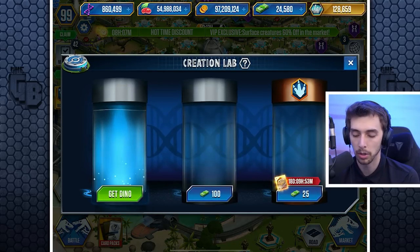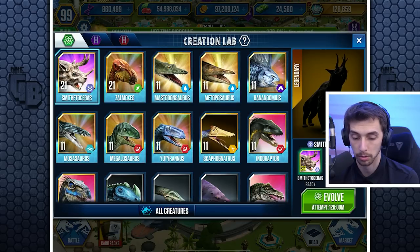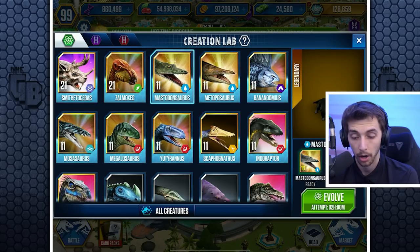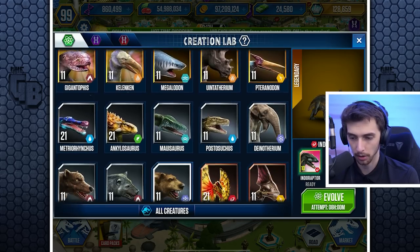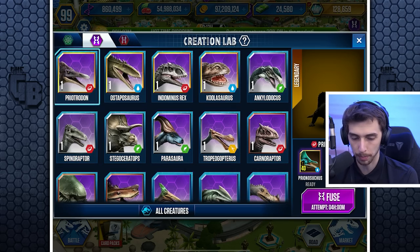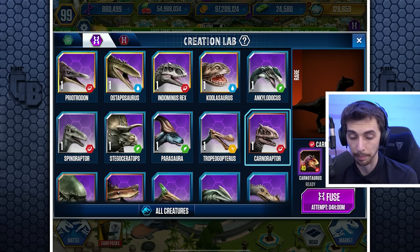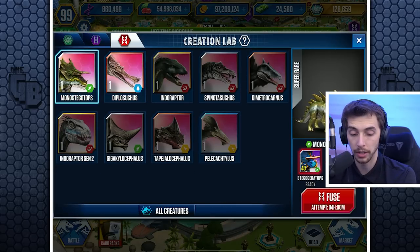We also have the 'Get Dino' feature — it tells you all the dinosaurs that are fusible! Oh that's handy, I like that! All your super hybrids that are fusible — these are ones that are ready to be made. And these are ones ready to be created.